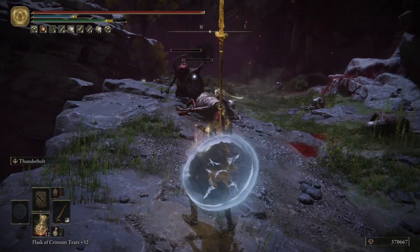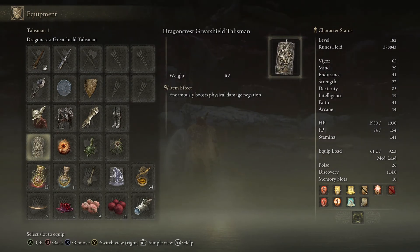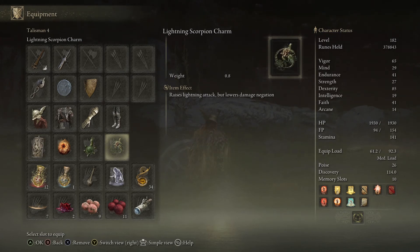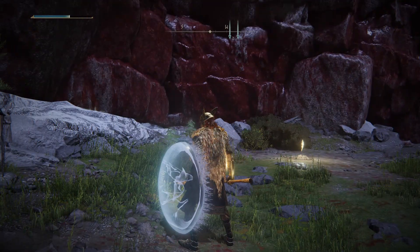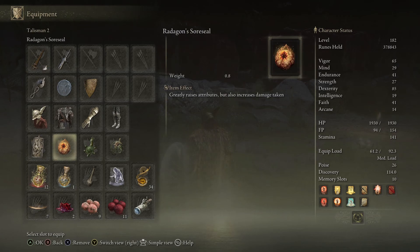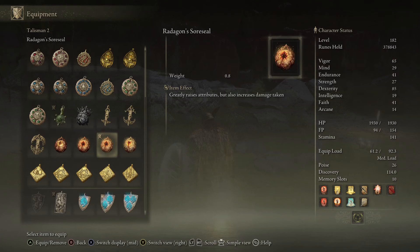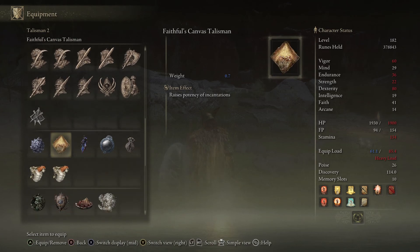This is just such an overpowered build. The talismans I'm using are the Dragoncrest Greatshield Talisman, which boosts your physical damage negation — I'm using this because I'm also using the Lightning Scorpion Charm, which raises your lightning attack, building into all the lightning damage we're doing. I'm also using the Green Turtle Talisman because, especially if you're not doing the super overdone version of this build, endurance is probably the stat you'll have the lowest for a while. I also recommend the Sword Seal, especially earlier on.